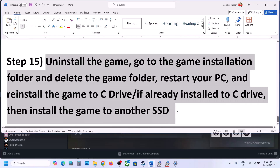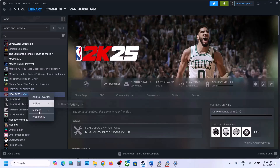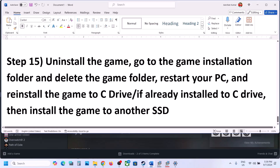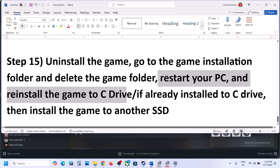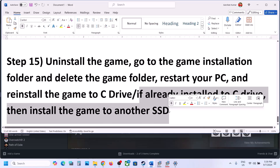The last step is to uninstall and reinstall the game to a different drive. If nothing is working, right click on the game, select Properties, select Manage, and click Uninstall. After uninstalling, go to the game installation folder and delete the game folder, restart your computer, then install the game to C Drive. If the game is already on C Drive, try installing it to another SSD and check.